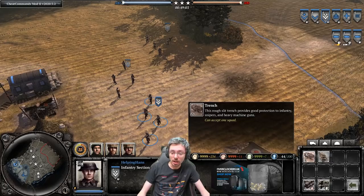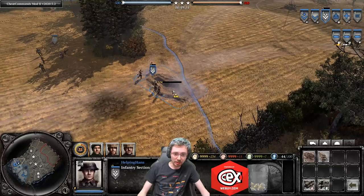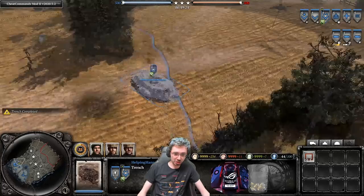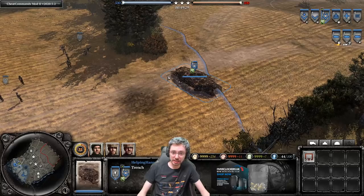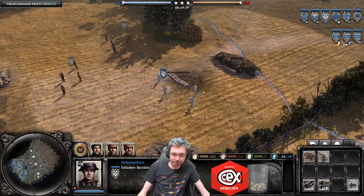For defensive structures, Infantry Sections can build trenches only in friendly territory. Trenches provide green cover for your troops and allow shooting 360 degrees inside with an infantry section. However, if you put a machine gun inside a trench, it can only shoot out the front or back — not the sides, making it easy to flank.